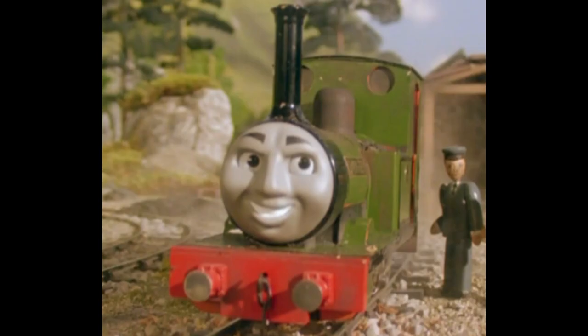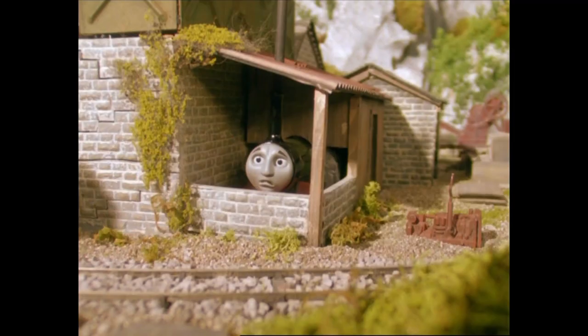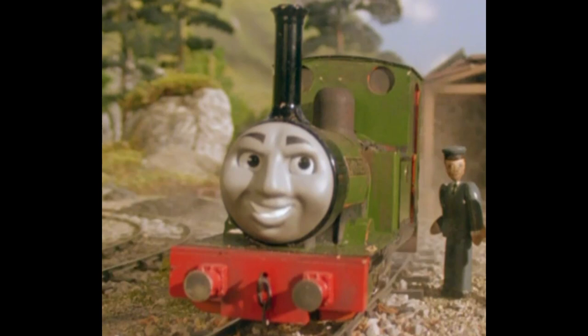Smudger is a cocky little dark green tank engine who worked on the Mid-Sodor Railway along with Duke. He rode roughly and often came off the rails. Duke tried to warn him to be careful, but he didn't listen. And because of Smudger's antics, the manager decided to turn him into a generator, where he was stationed behind the shed for who knows how long.